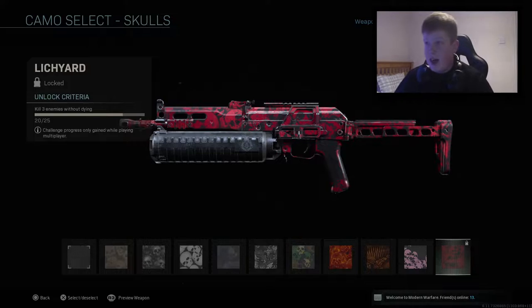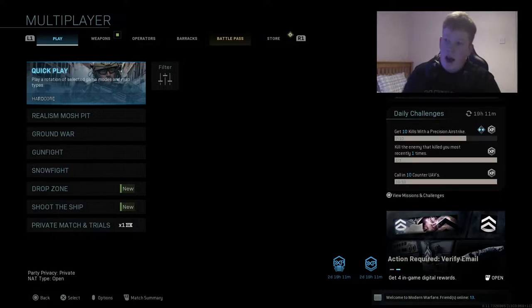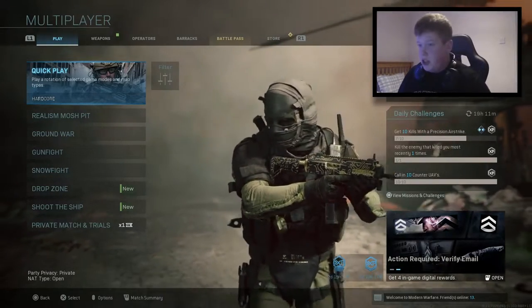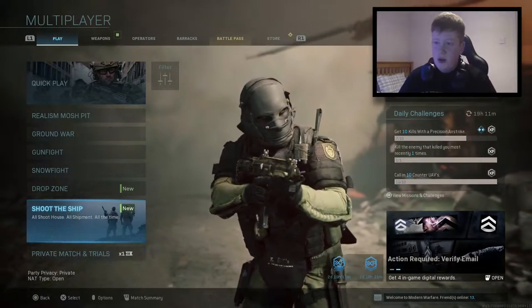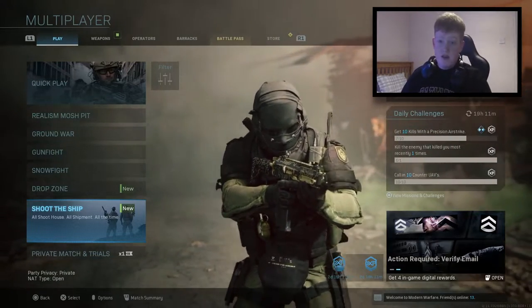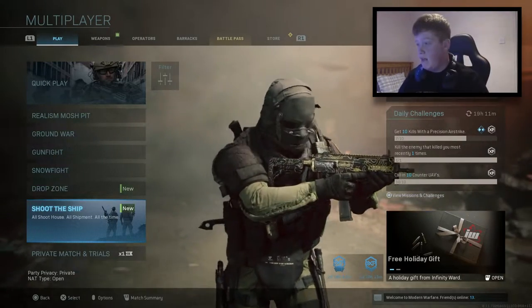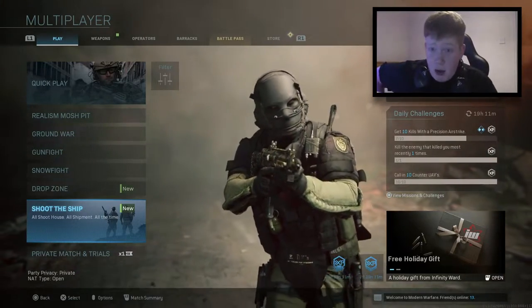I should do this in the next game. They have added the Christmas update — we've got Drop Zone, Shoot the Ship, Snow Fight and all that stuff. Shoot the Ship is basically a mosh pit of Shipment and Shoot House, so it's amazing for getting camos — you get them so fast. Hopefully we can get a game of Shipment and we'll wrap it up quick. But yeah, let's unlock this Platinum Camo guys.